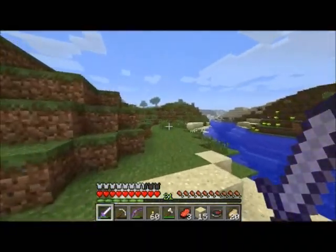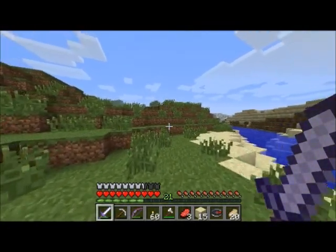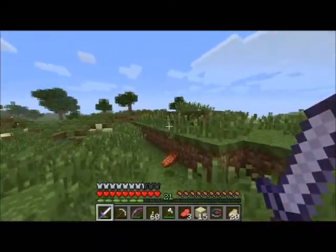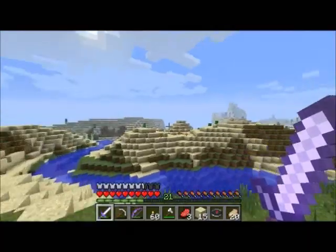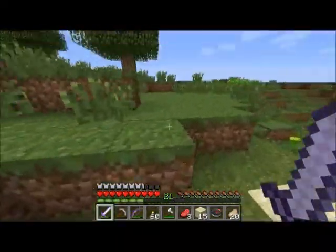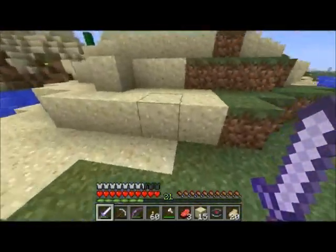So this plains area here — let's see, yep, plains. It's awful hilly for plains, but whatever. I took some of the trees that are in the forest over yonder and started to move them closer and closer to where I'm stationed over that way so that I don't have to run so far for wood all the time. Let's go get a pick and enchant that since I still have tons of levels here.